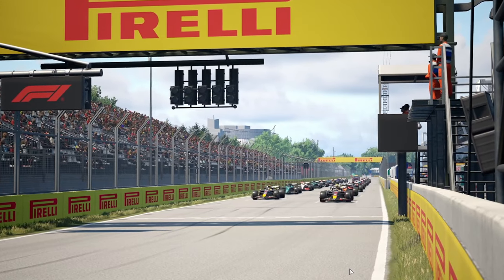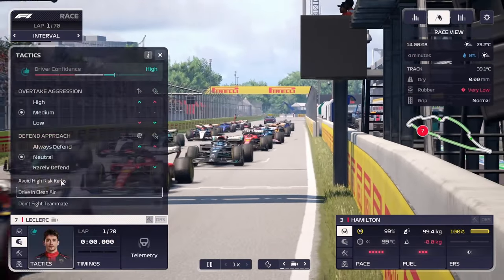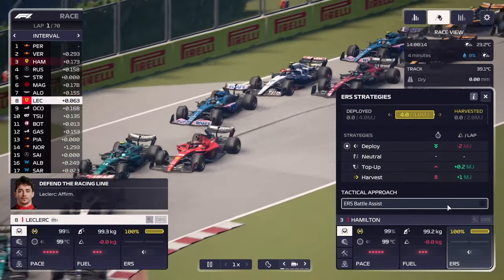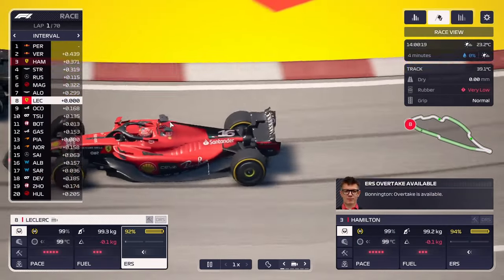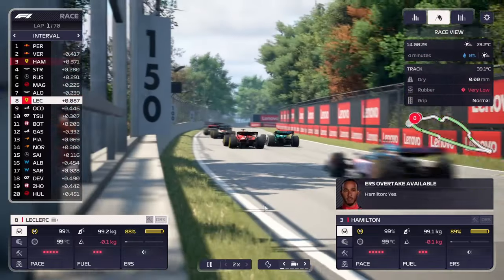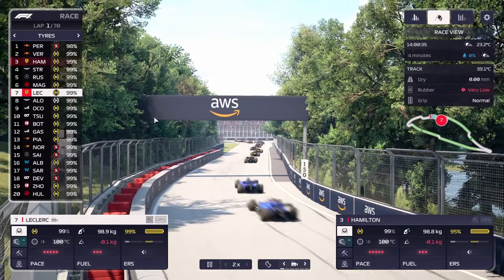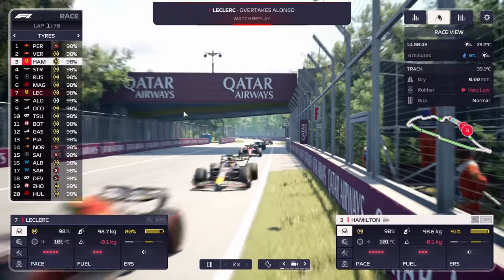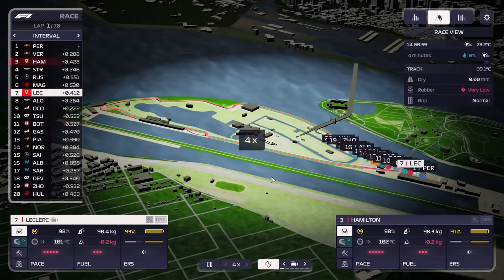Red Bull on the front row, we're on the second row alongside Stroll. Going to be very interesting to see how this actually pans out. We're already losing positions here — Leclerc being fought by Alonso and losing a position to him, which isn't that surprising. But it looks like we're coming back at him. He is on the hard tyre as the only hard tyre driver. Perez has gone through on soft, Hamilton on mediums. Hamilton retains third. It is looking good. I'm quite curious on how this race is going to develop in terms of the other teams, since we have been messing around with their cars.